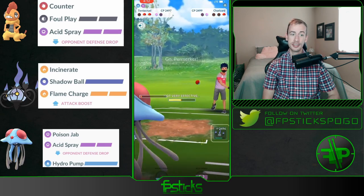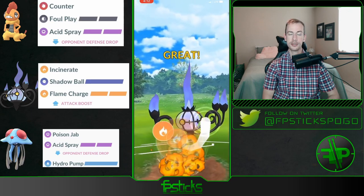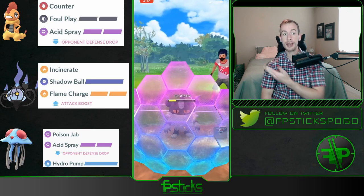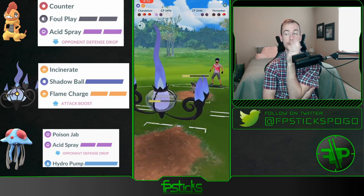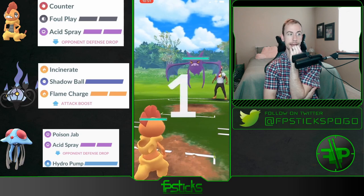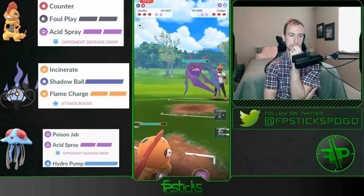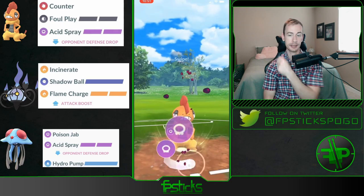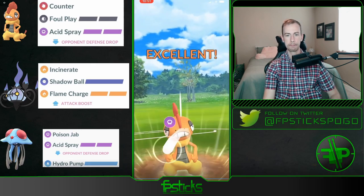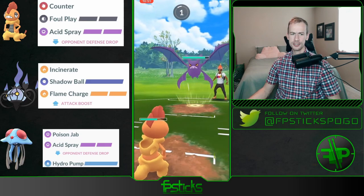But now the Obstagoon gets more farm — trying to swap out of there as fast as possible. Can the Obstagoon get to two Foul Plays? Maybe they don't have Foul Play, maybe they're running Iron Head, Close Combat. Oh my gosh, okay — tough lead here. It's actually really awkward. Gonna go for an Acid Spray and actually gets a shield from that — oh my gosh!